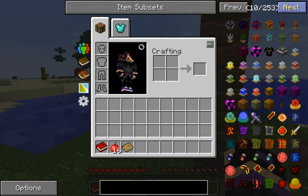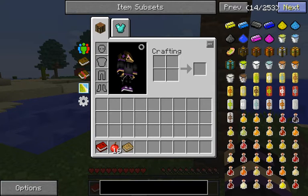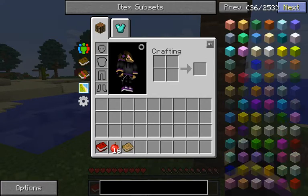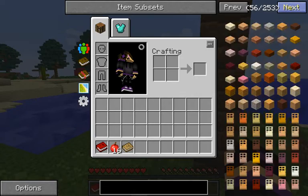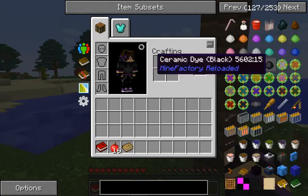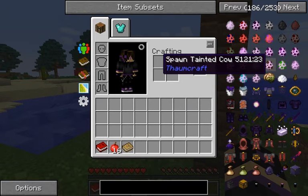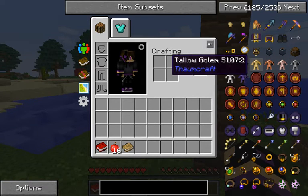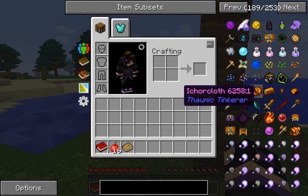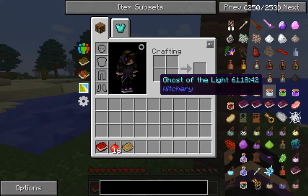Blood magic. Blood magic. I'm just looking to see what everything is here because I'm just a little curious. So many bees. They have Tinker's Construct. Great. They have Slumcraft. Yay. I want to get into Slumcraft, but I also don't, because of what I've seen and what I've heard.